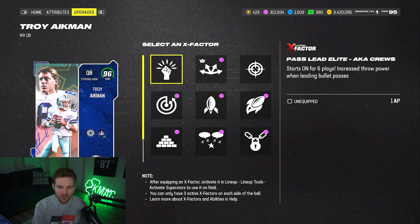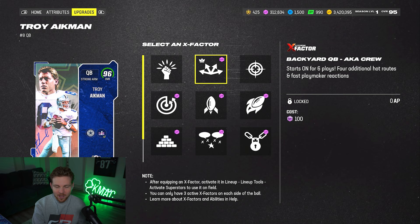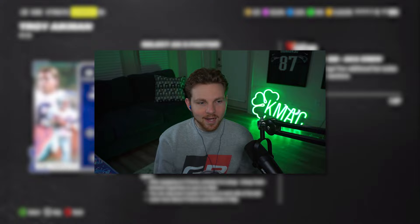He also gets two starting X factors: Past Lead Elite, which obviously you wouldn't use. You would use the Set Feet Lead discounted ability or Backyard QB here, which is Playmaker and Hot Route Master combined. Although with it turning on and off, I feel like he can easily throw you out of rhythm on offense — and not to mention in money games and tournaments, starting X factors are completely banned.